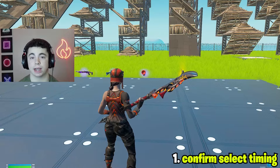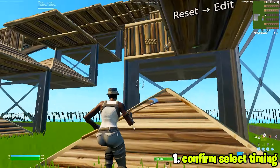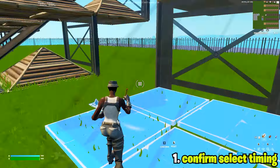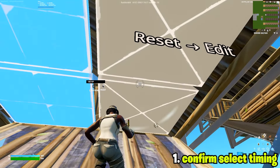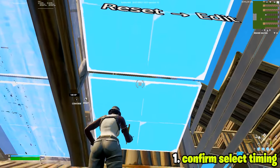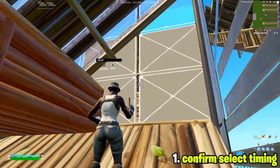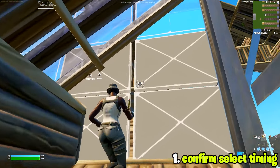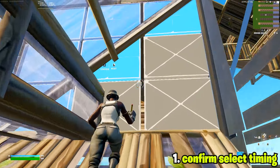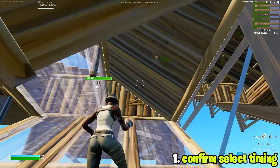The first drill is to focus on the time from when you confirm your first edit and select your next edit. What you want to do is grab the edit as close together as the two tiles, and basically let go and grab it instantly. You grab as close as possible, let go, reset, and then grab and instantly grab — try to get as little time as possible in between each edit. You might mess up a little bit because you're trying to get it as close as possible, but eventually you get the timing down, and that's when you start to pick up more speed.